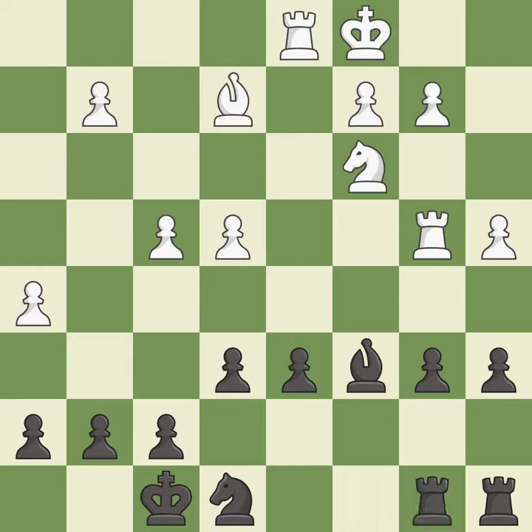This defends the attacked pawn — it is best. White had an advantage, but now the game is close to equal. It is a mistake.